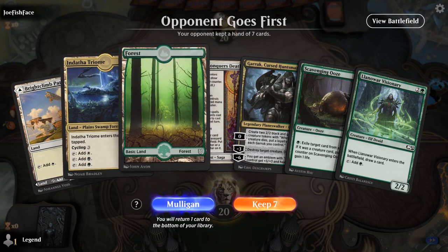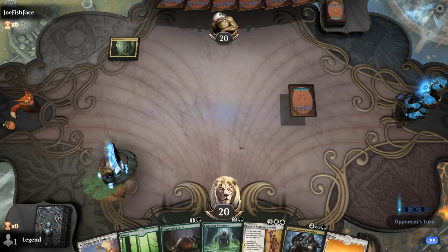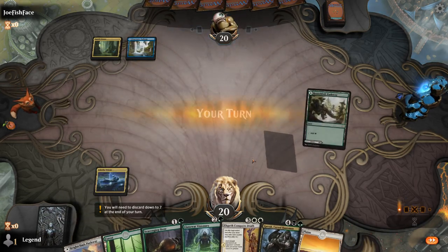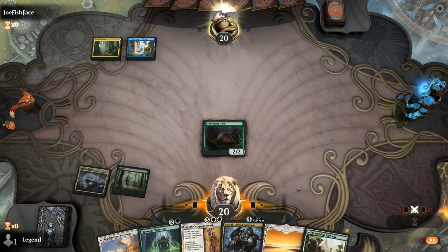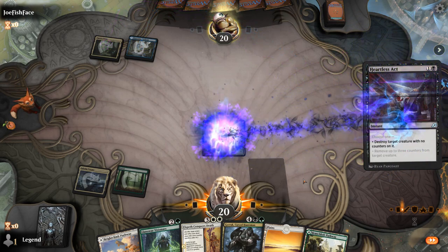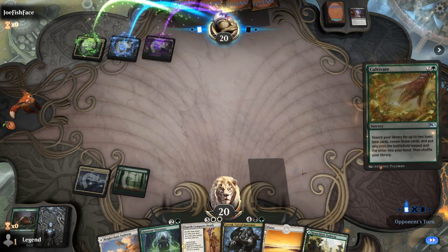We're on the draw with a reasonable hand. If Visionary survives, can maybe Conqueror's Death on turn 4 into turn 5 Garruk. Opponent appears to be on a controlling deck. Heartless Act takes out the Ooze before it could get a counter. And a Cultivate — opponent is ramping now.